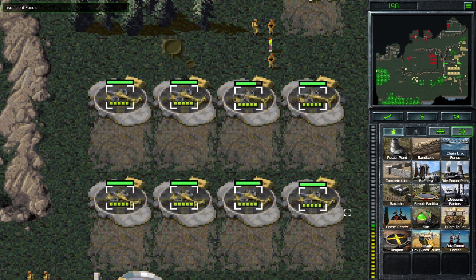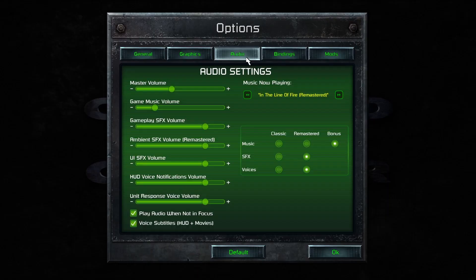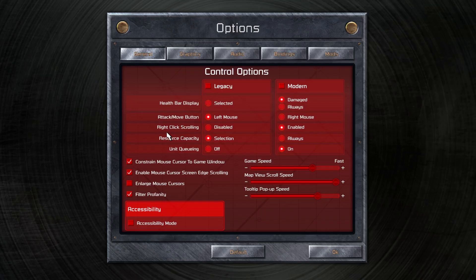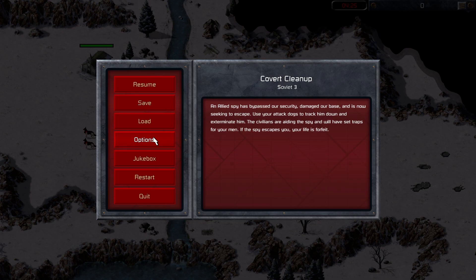A very cool feature of the remasters is that they allow you to switch between remastered and original content — and I don't just mean the graphics, which you can switch on the fly. The sound effects, music, and voices can all be toggled between the original ones and the new ones. While this may not be a very useful feature for most players, it is very considerate of the developers to allow those who want a trip down memory lane to get that too.